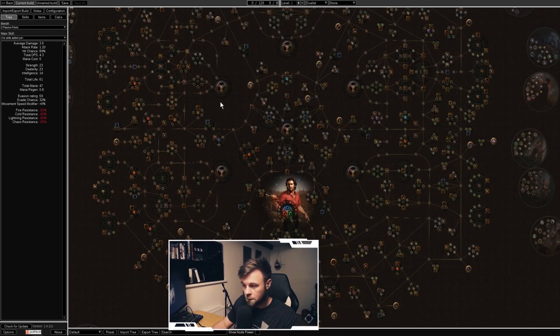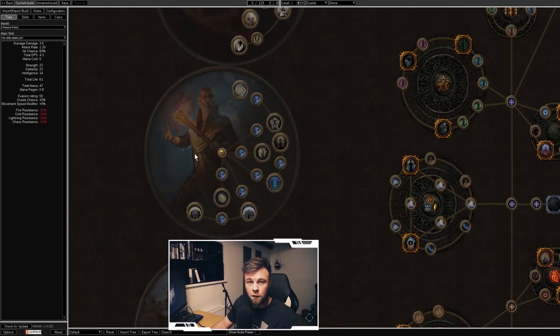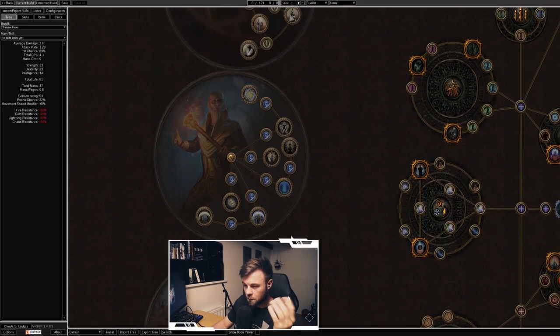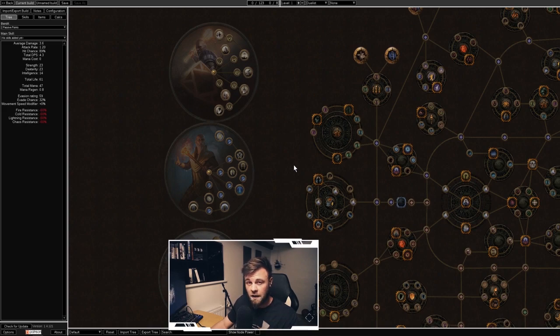The other super important factor when choosing a class is which ascendancy specializations are available. For example, near the Templar we have the Guardian, Hierophant, and Inquisitor. Each class has three ascendancy options. Around level 35–40 you can unlock your ascendancy class, which provides powerful bonuses. So in Path of Exile, you think about the type of build you want to play before choosing a class — almost the reverse of other games.